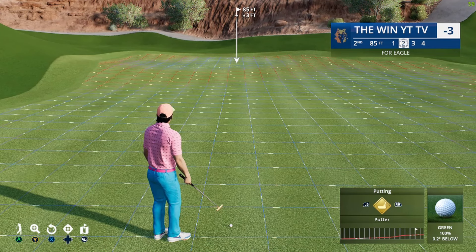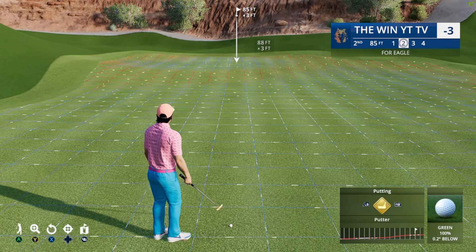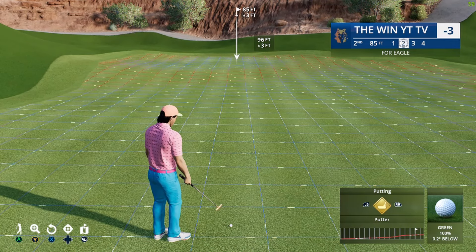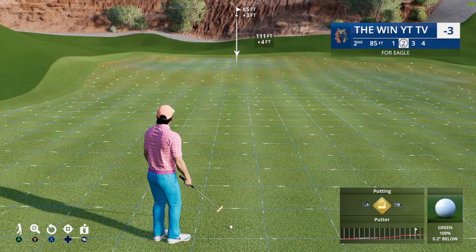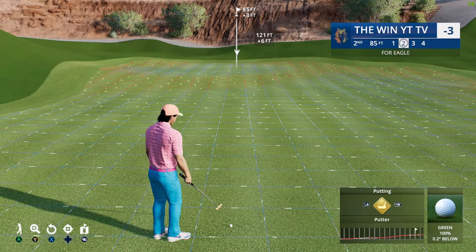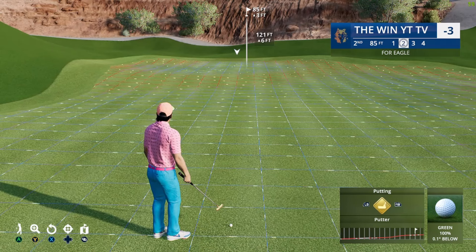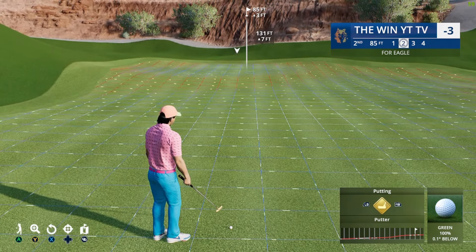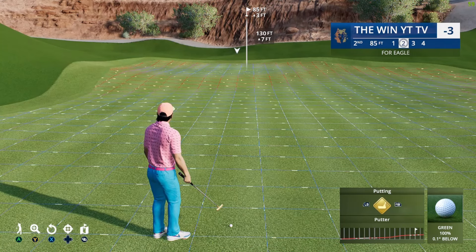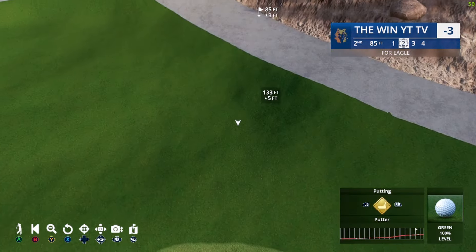This is an 85-foot putt up the hill at Wolf Creek. It says three feet uphill, so that's 3 times 12 — 36 plus 85, which would be 121. However, if you're playing Wolf Creek, I have a friend who's a top player — he always leaves these putts short because the math doesn't make sense on these bumpy greens. You should always give it a bit extra when you're uphill on courses with bumpy greens like the three I mentioned. That's why we're going 133 here.